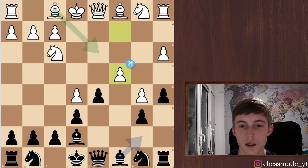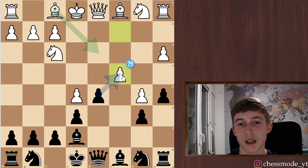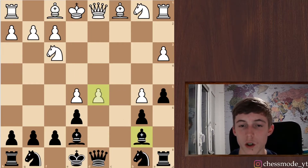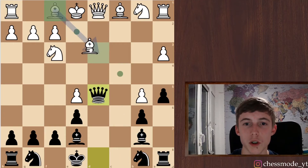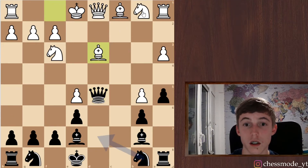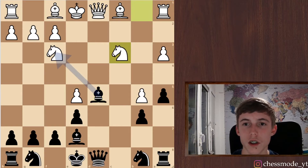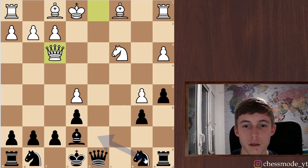We hurried with b6 too much. He played c4 — taking is okay, computer says bishop b7 like we played is also fine. I didn't want to give him a tempo to develop his pieces. We took with the bishop. What if we took with the queen? Bishop d3 makes even more sense — our queen could be attacked, but it's still fine. Taking with the bishop may be slightly better. The computer wants to take here actually.